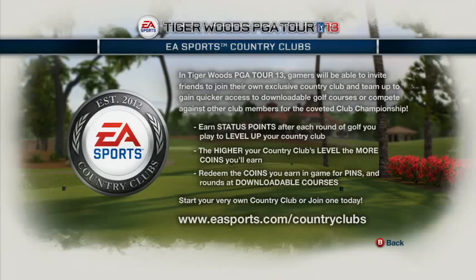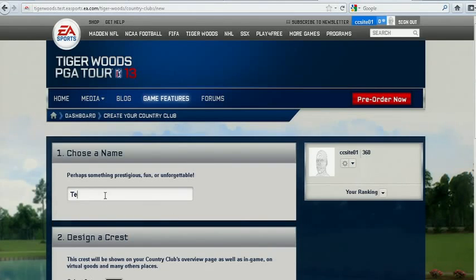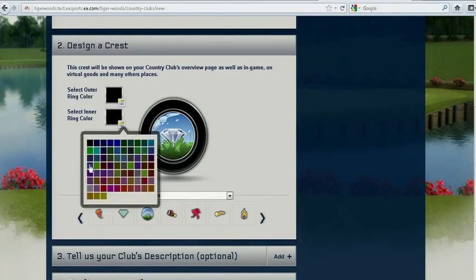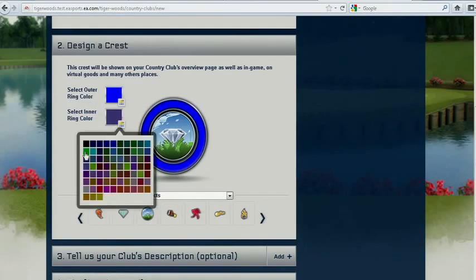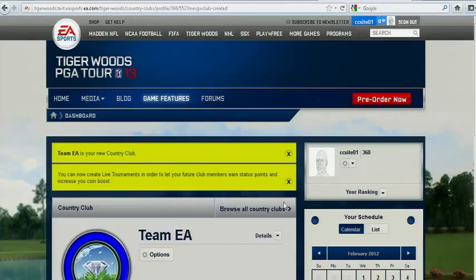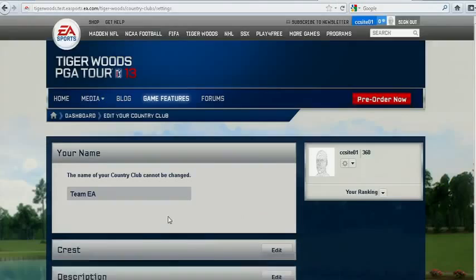Another awesome new feature in this year's game is EA Sports Country Clubs. This feature is going to allow you to connect, compete, and collect alongside your clubmates for the coveted title of Club Champion. Within the demo, we're going to tell you how you can start building your very own club using the web and your own PC. This web-based country club tool will allow you to get an early start on your country club, so once the full version of Tiger Woods PGA Tour 13 ships, you and your team will be ready to take on the world.